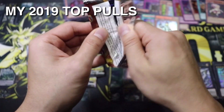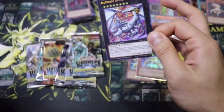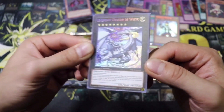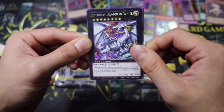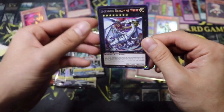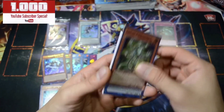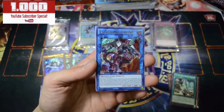I forgot how awesome Lex O'Hara looks. We got the legendary Dragon of White. Really cool. Let me sleeve that real quick. Goki Twist Cobra. I don't really see much Goki players at my locals.